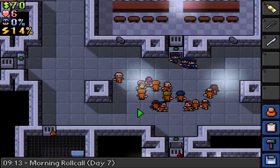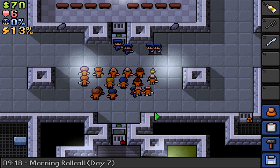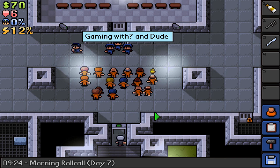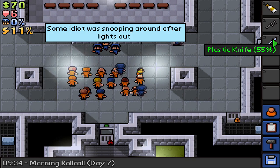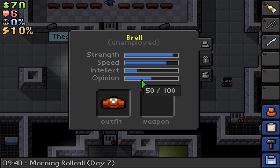Hello everybody and welcome back to another episode of Let's Play The Escapers. Today our goal is to get up into the air vents. We need to make sure we're smart enough to craft our fake vent cover so we're not getting checked, and then from there we just have to saw one more time on the vent in the room and then we're good to go.